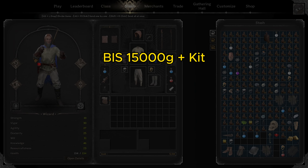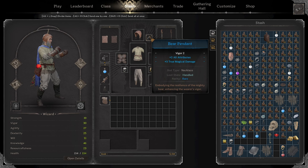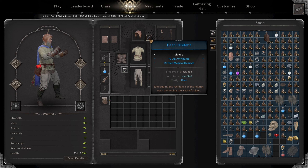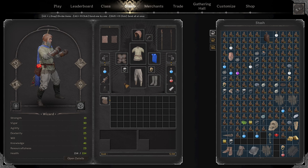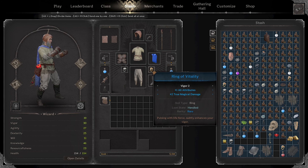For the last part I'm going to cover the best kit I'm using right now. It costs around 15K but can go way higher depending on market prices. It's expensive mainly because of the jewelry. For example, the bear pennant has plus 2 to all stats and 3 true magical damage — it's the best blue pennant you can buy besides the necklace of peace, going for around 5000 gold or more. The rings both have plus to all stats and true magical damage, each going for around 3000 gold.